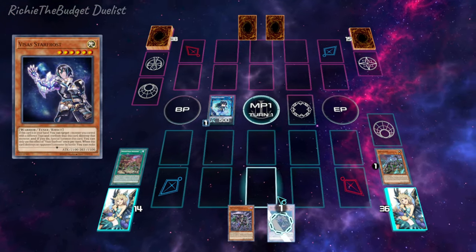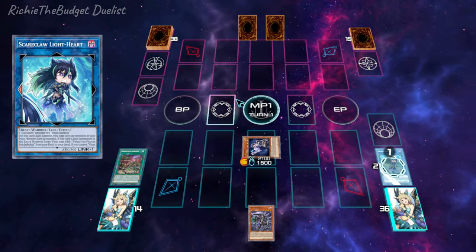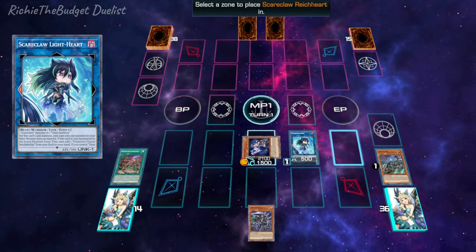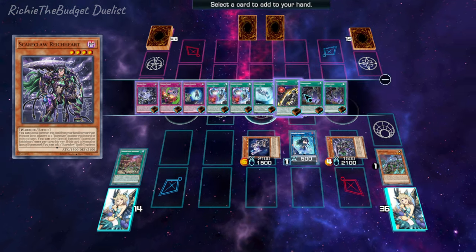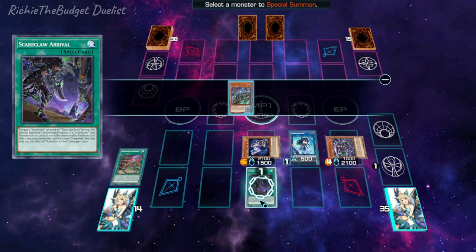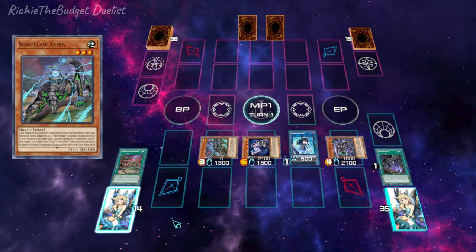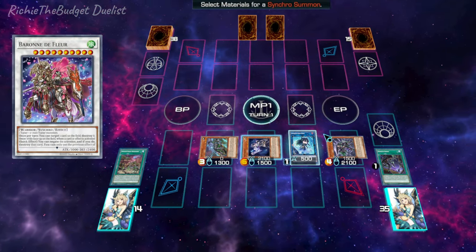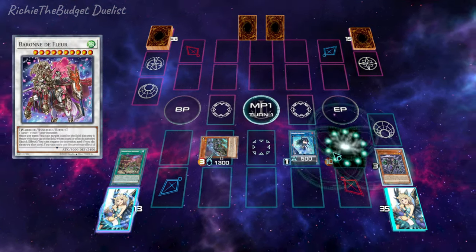Activate Star Frost's effect to pop Light Heart and special summon itself. Then activate Light Heart's effect in the graveyard to special summon itself. Then we're going to special summon this monster from our hand and activate its effect to add the Scareclaw Arrival to our hand. Then activate the Scareclaw Arrival, which allows us to special summon a Scareclaw monster from our graveyard.